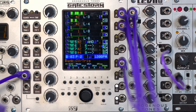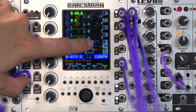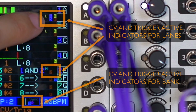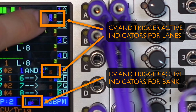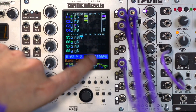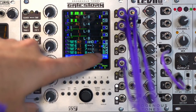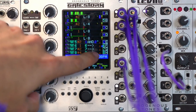Now the last thing we just wanted to mention is this little area here. You'll notice a lot of letters and numbers in here as you change trigger and CV settings. This area was designed just to give you a quick overview of what CV and trigger settings you have assigned to each of the lanes. The CV mod matrix page is really what you want to use to take a look at all the settings, but this way you can quickly look and see what things have been assigned — and the meanings of all these symbols are in the manual.